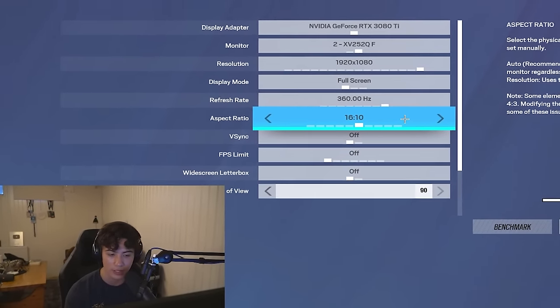Sprint is just default hold. Crouch I have on hold as well — it gives me the ability to quickly spam crouch. Prone is toggle default. Walk is hold as well — just default. The rest is controller stuff which I don't use.